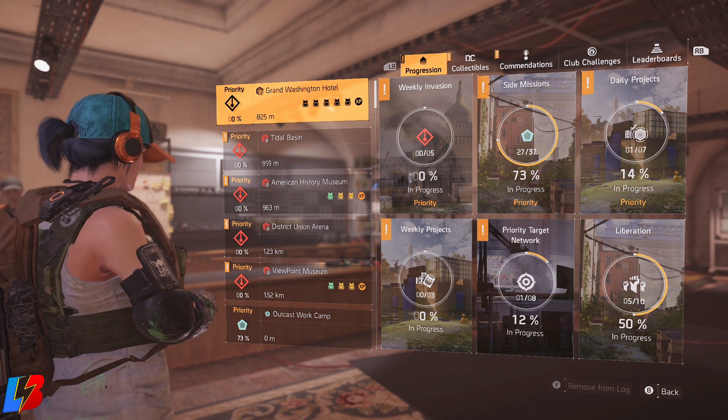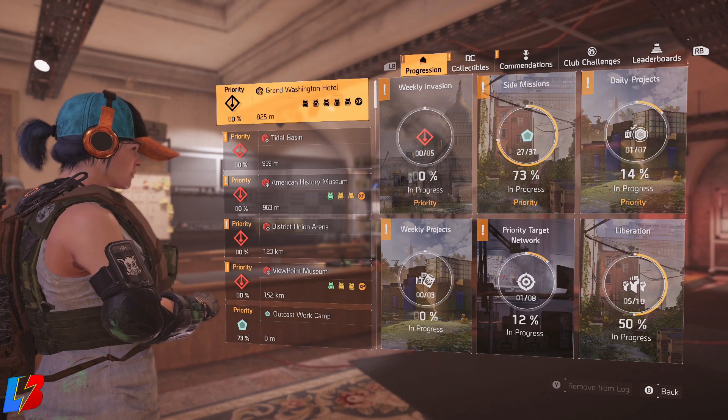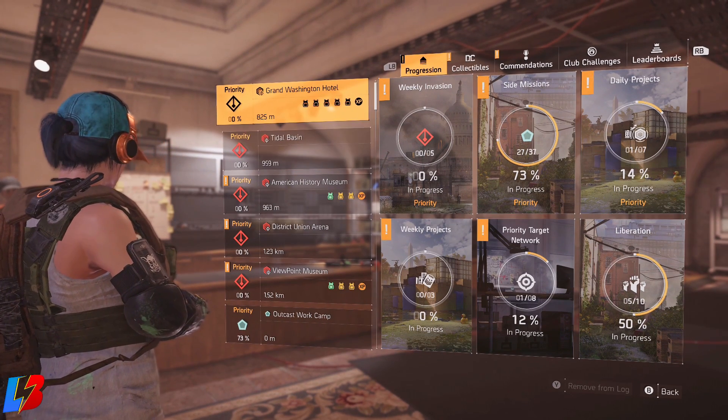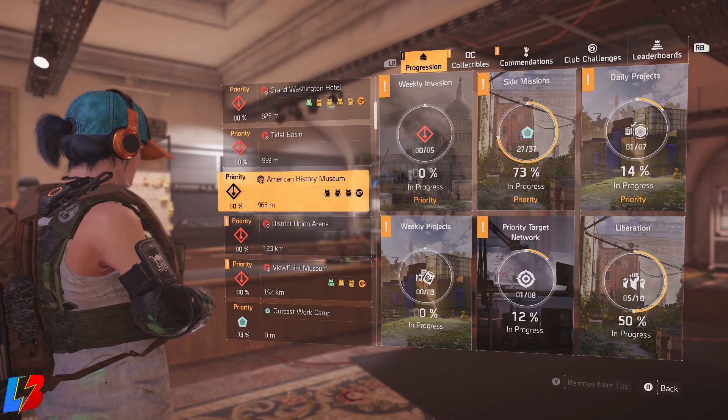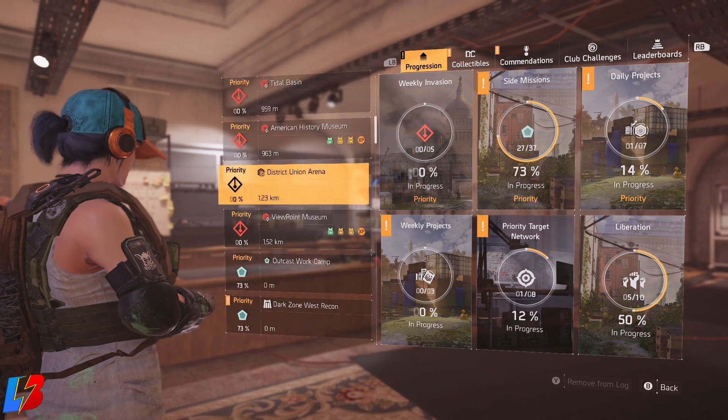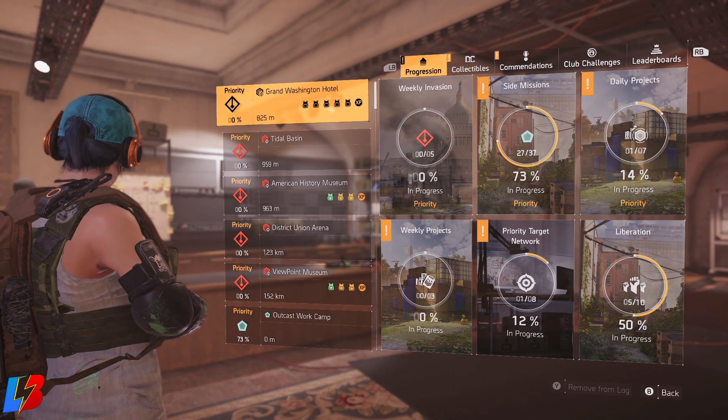This is going to be the best way to actually get the attributes and god rolls you need. As you guys already know, you'll be able to get gear sets by doing invaded missions, and this is a very predominant way of actually obtaining them. The problem with this is that you have to complete the mission to get a gear piece.